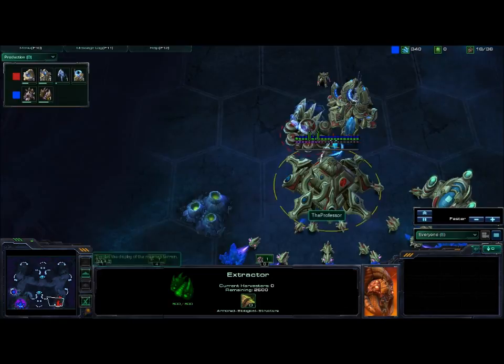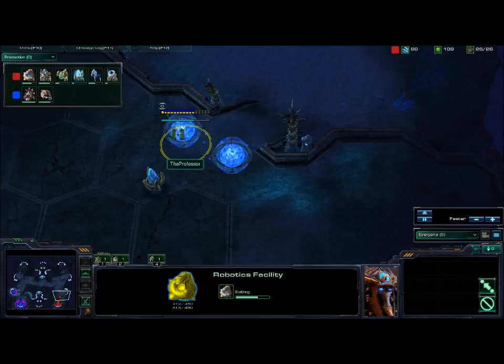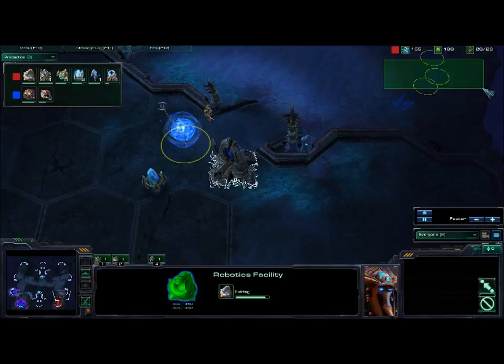I would be able to get out some quick immortals and try to put early pressure on him. That's my plan — just against Zerg, it's usually one of my strongest matchups. Early pressure, and I know that he's going for a two base play, so I have a little bit of leniency.